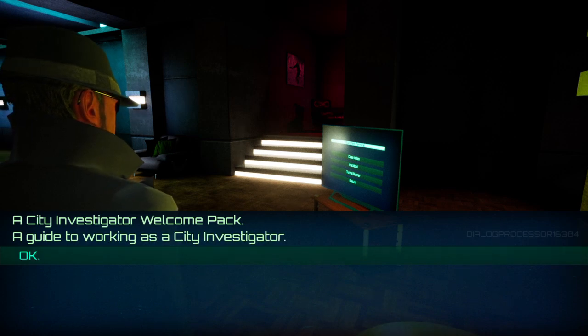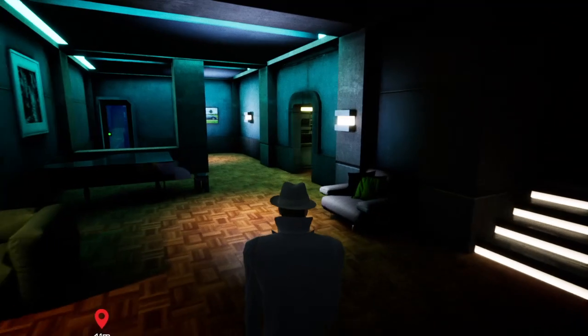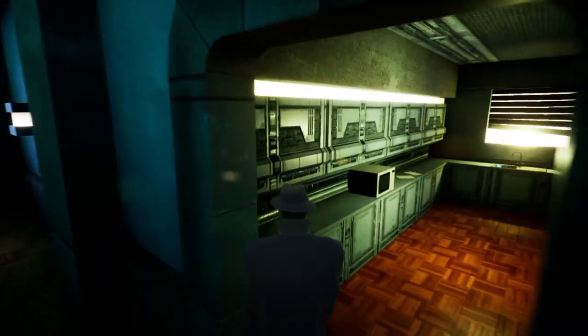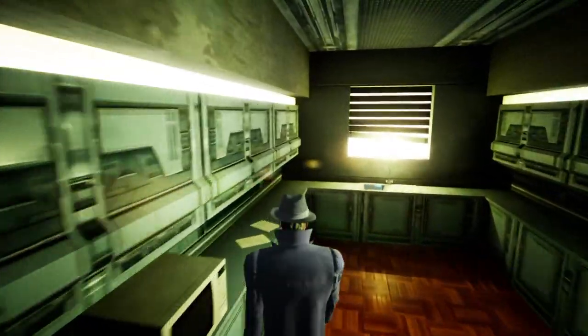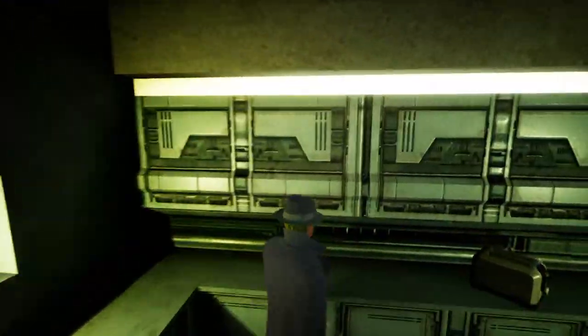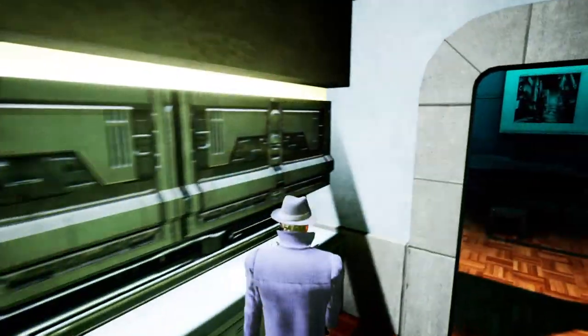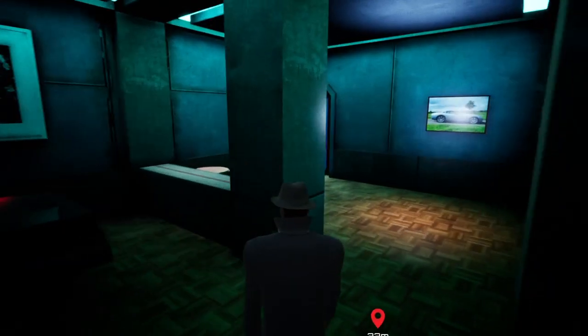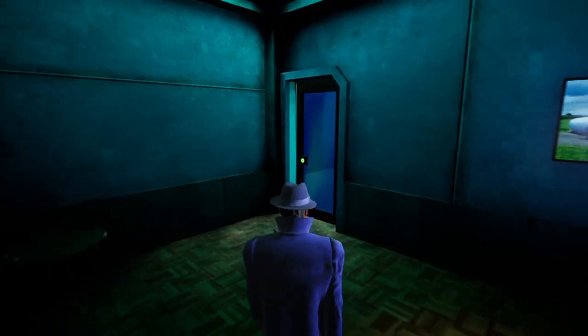Guide to working as a city investigator — okay, that's cool. Thanks for that. Okay, let's try in here. Maybe it's in here. Here we go — take it. I got the ID card, guys! Yes, I'll be able to get out of the apartment.